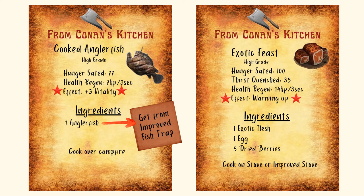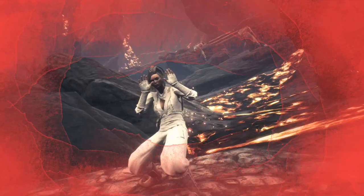One of the meals I like best at higher levels is the Exotic Feast. Exotic flesh isn't too bad to come by in the highlands, and it just takes an egg and dried berries, which are pretty easy to get. The Exotic Feast has 14 health points regen over three seconds, which is wonderful for getting your health back up. However, although it has no spice in it, it does give you a warming-up effect, so you don't want to use it in the desert.